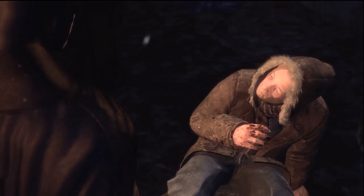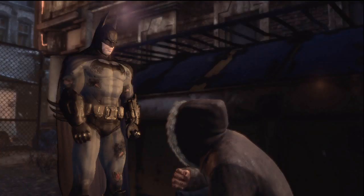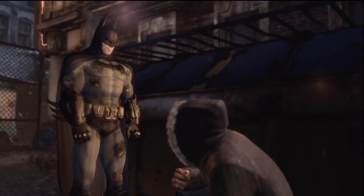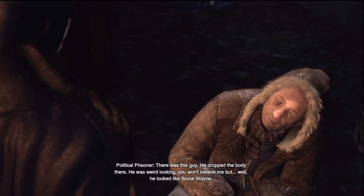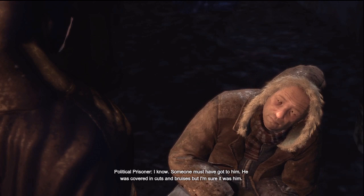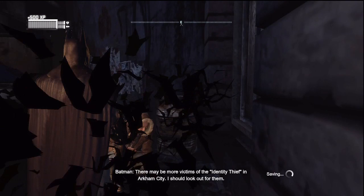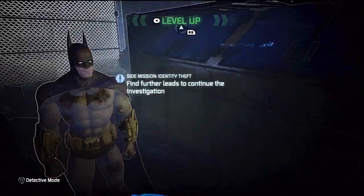"Why would he be crouching in the corner? Why did you kill him?" "It wasn't me. I'm not a killer — I'm a plumber for God's sake. You've got to believe me." "Tell me what you saw." "There was this guy — he dropped the body there. He was weird looking. You won't believe me, but he looked like Bruce Wayne." Batman is clearly shaken. There may be more victims of the Identity Thief in Arkham City. Batman notes he should look out for them.